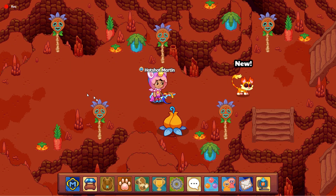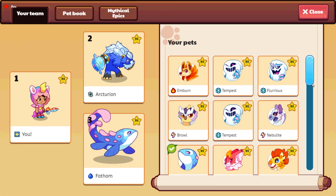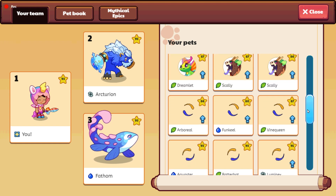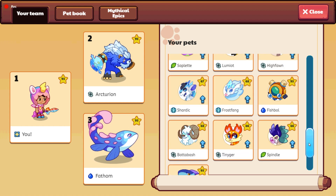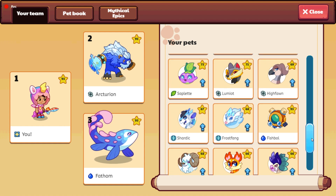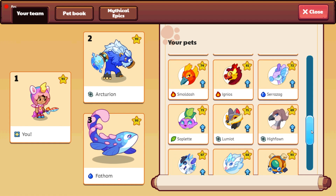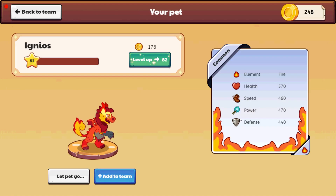You may have already been wondering how my pets are level 93. Well, nearly all of my pets are level 93. The reason why is you can upgrade pets with gold — yep, you heard that right, gold. For example, let's take this Igneous: you click on him and it says you need 176 gold to upgrade him to level 82.